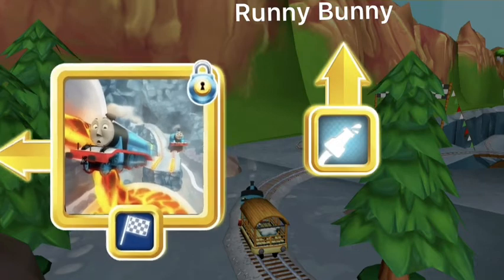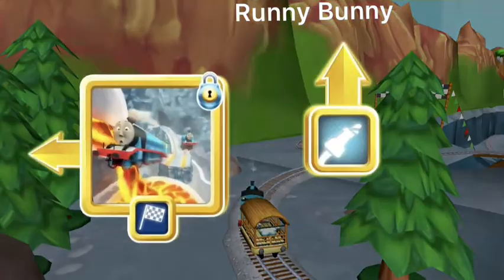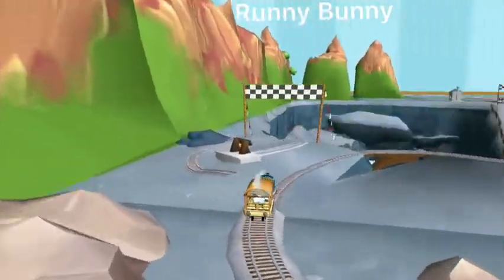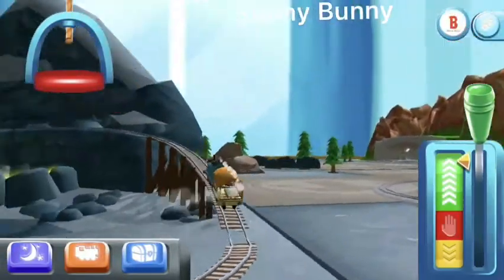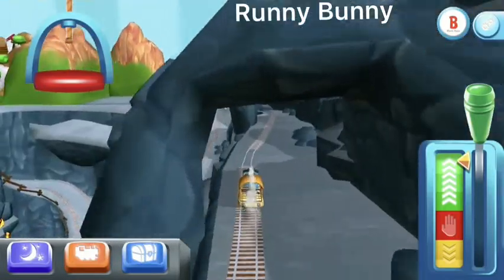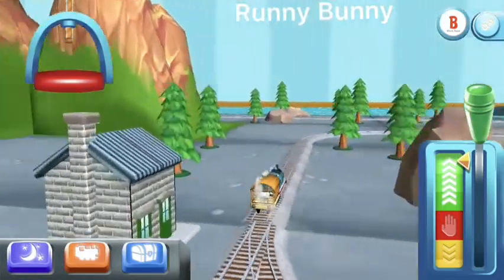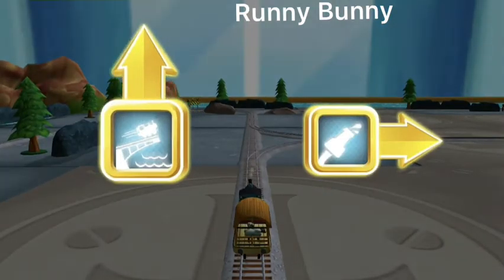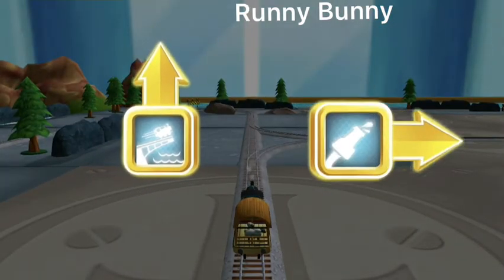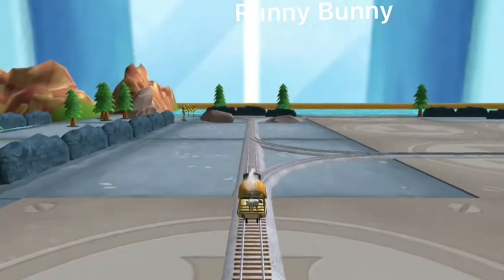This adventure box contains a unique engine, many toys to place in your train set, and a new exciting mini-game. Left leads to the Steamworks — just ahead. Where should we go next? Forward leads to the Big Bridge. Right leads to the Sodor Steamworks. The Steamworks are just ahead.